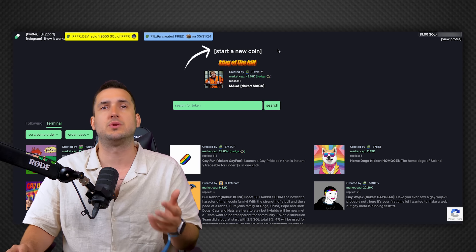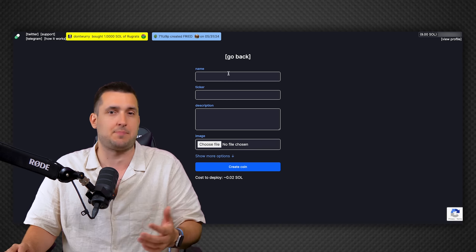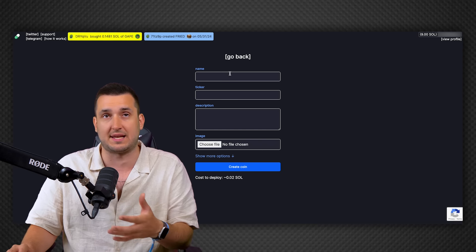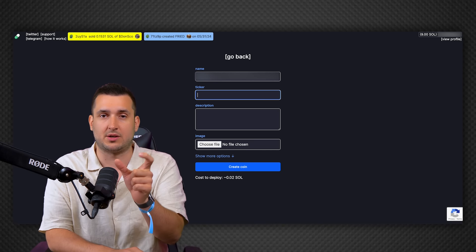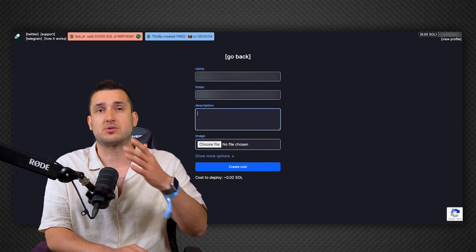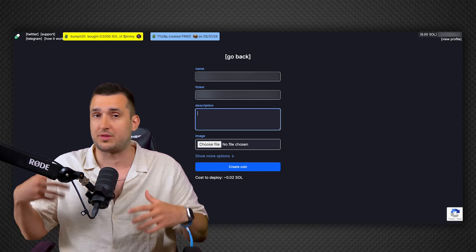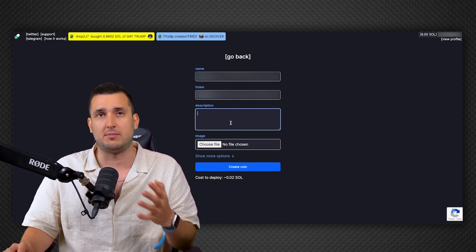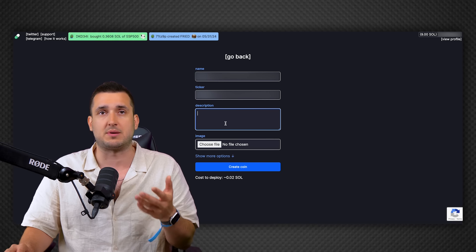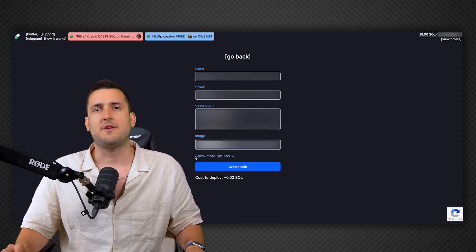Once that's done, you'll see the option to launch a coin by clicking 'Start a New Coin.' It's a very simple and easy process — this is why I said it takes literally five minutes. You write the name of the token, the ticker, and in the description you write what the meme is about: the origin, why it's funny, the whole slogan. This is very important — you cannot change any of this later, so make sure you do it properly. Then you upload a profile picture for your meme.